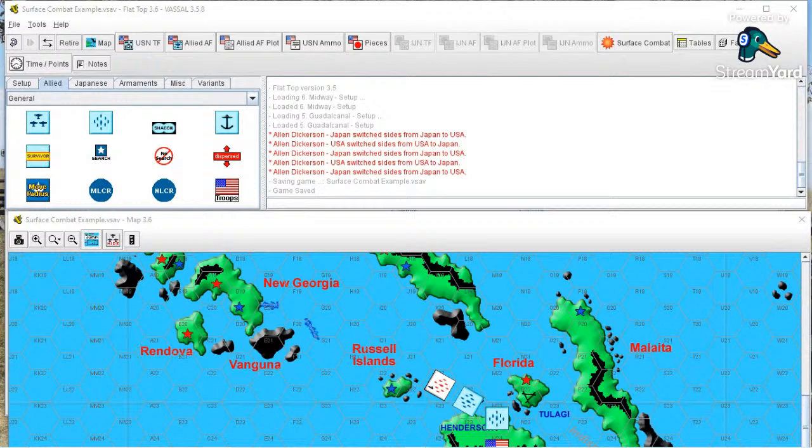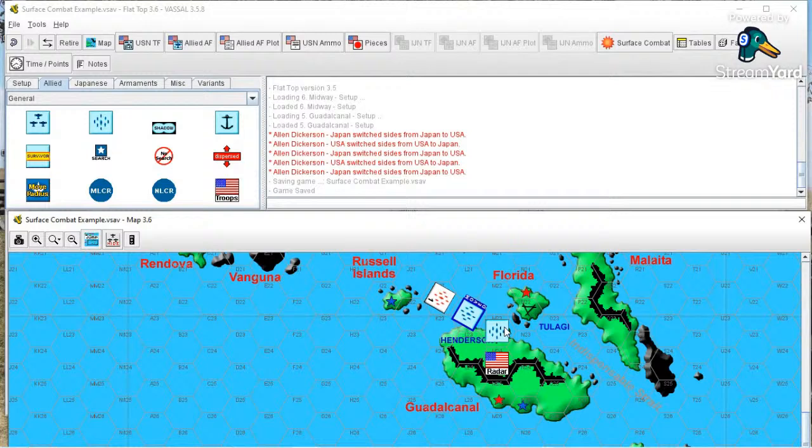What we're going to do today is use as an example the first battle fought off of Savo Island. Savo Island is right here, this little black rock, to the northwest of Guadalcanal and Henderson Field, and it figured prominently in the battle for Guadalcanal early on.